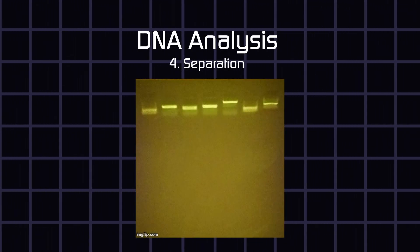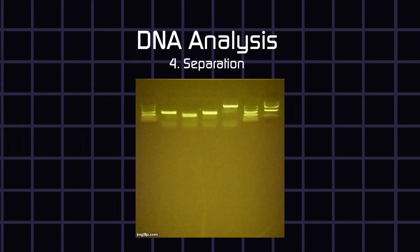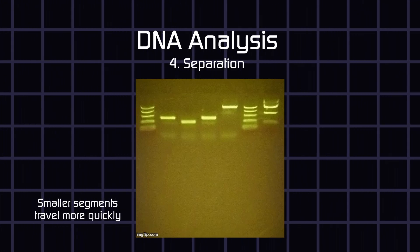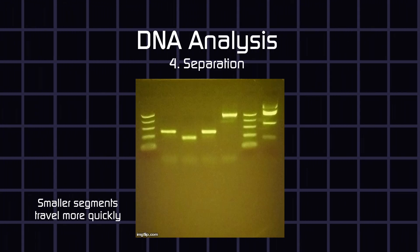Which leads us to our last step. Step 4: Separation. There are multiple ways to separate the DNA fragments by length, but the gist of it is like a sieve. Smaller segments have an easier time going through the holes, while longer ones are left behind. One such method is called gel electrophoresis.